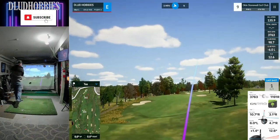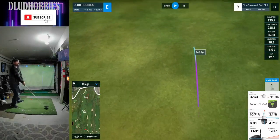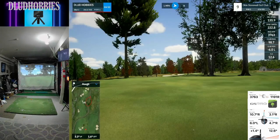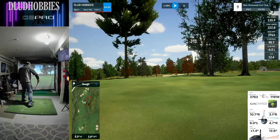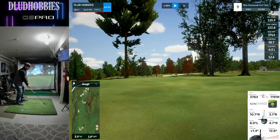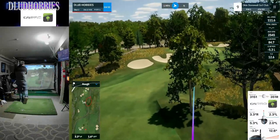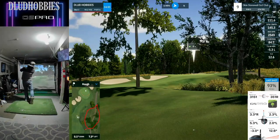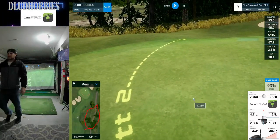Followed up by a shortish par 5 that I spray the drive to the right and nip a tree. We still might have a chance to run it up close. The club I want to hit — looks like it's just a layup if I'm grabbing that. Didn't quite aim that right and hit a branch — oh no. Now trying to find a 100-yard shot with another tree in the way. Luckily it's a par 5, so that's just going to be a normal par — kind of interesting tree trouble.